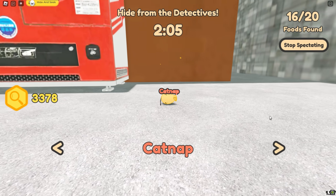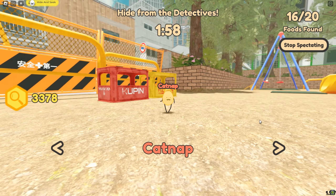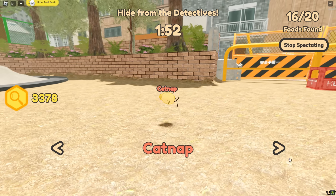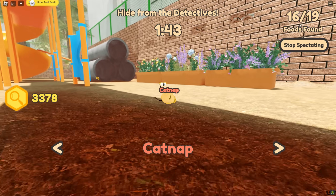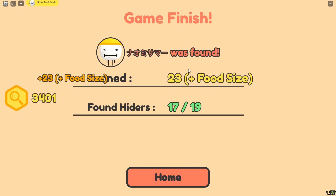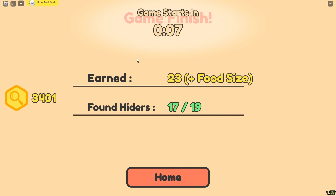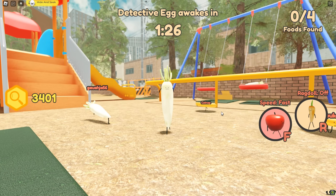That leek finally got caught. Did catnap see me? I think he saw me - oh, what just happened? He just respawned - he's not out of the map anymore! Let's go! I just got saved. I thought he was gonna run over to us and we were gonna get caught but he just spawned back in - we got very lucky. A bunch of foods already got caught: 16 out of 19. The sushi right here is gonna get caught and then the game just randomly ended. There are still two foods alive including me but the game just ended. We won!